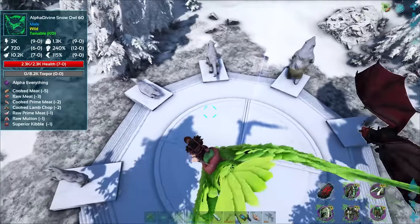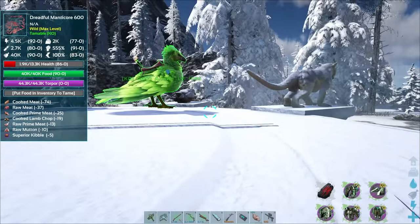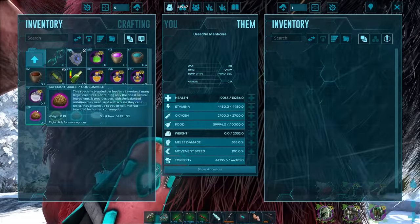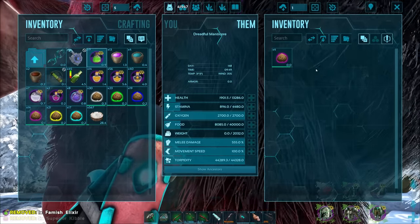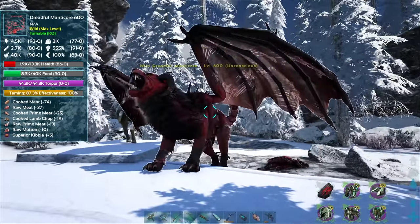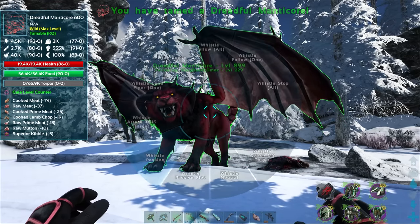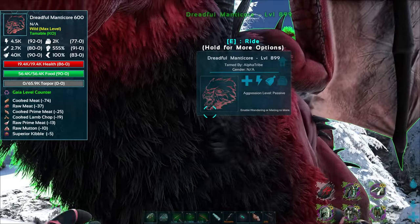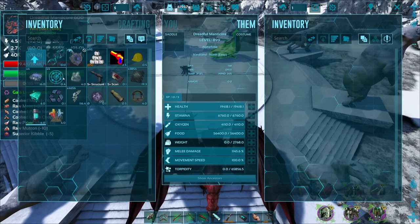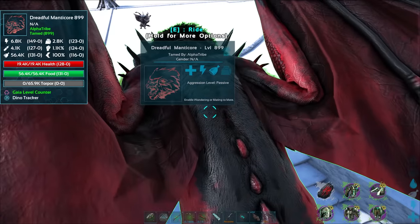I would have liked an alpha but beggars can't be choosers - that is pretty epic we even got this. Five superior kibble. Good, it's working - I was concerned because it wasn't working the other day for one of Froggy's guys. 8.99 baby! Do I need a saddle? I can ride it right away but it does look like there is a possibility for a saddle, so let's head back to the base and get ourselves one.